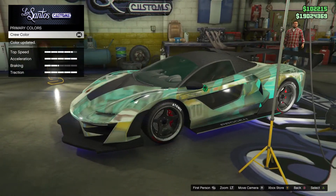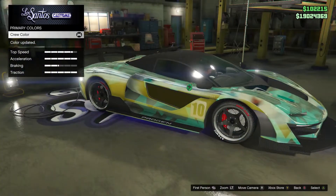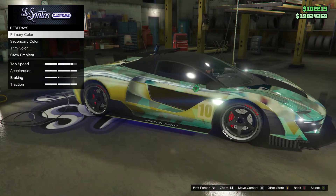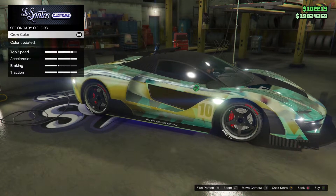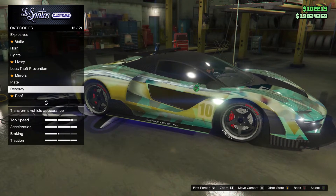As soon as you press on the crew option you will get a preview of what the car will look like. As you can see in the gameplay, my car is actually a sort of blue chrome. If you like the look of your preview car, all you need to do is simply buy the crew colour.